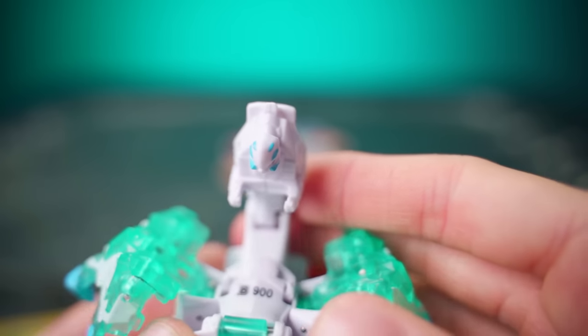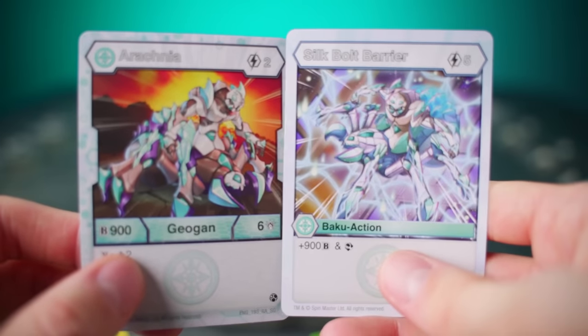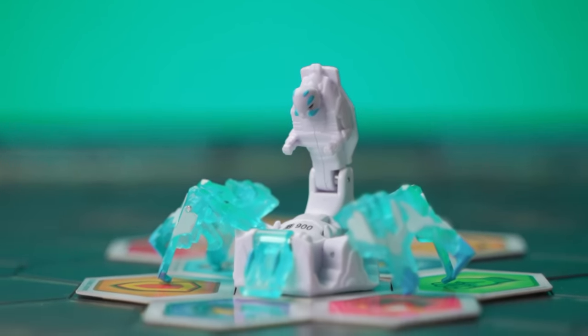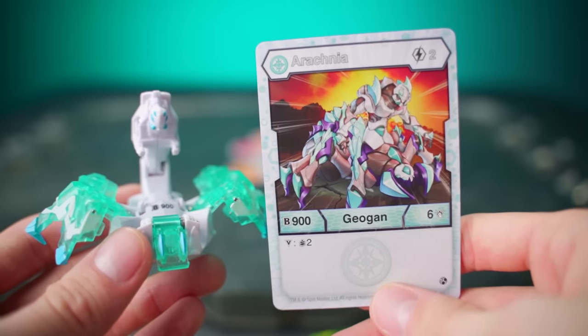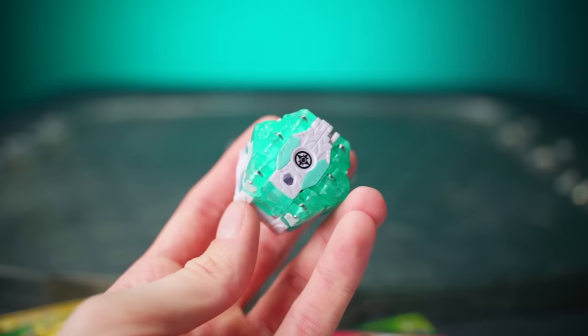Arachnia is basically like a spider centaur, which you can see pretty clearly in the ability card that comes with this Geogon. Super strong in battle, super freaky looking, and sure to scare anyone with arachnophobia. So choose your opponent carefully when you decide to use Arachnia in battle. And when you're done, it closes right back up into a clean hexagonal shape. I love this Geogon!